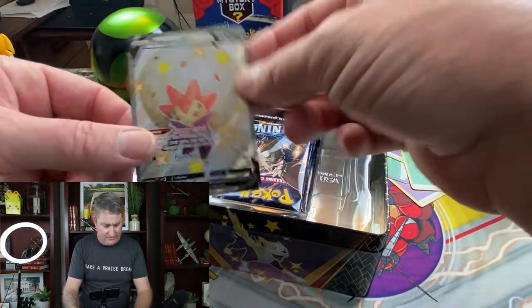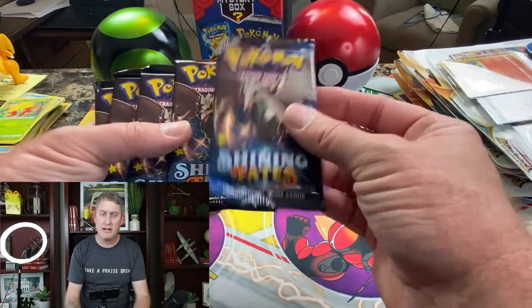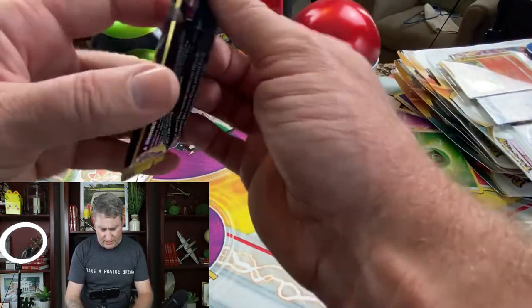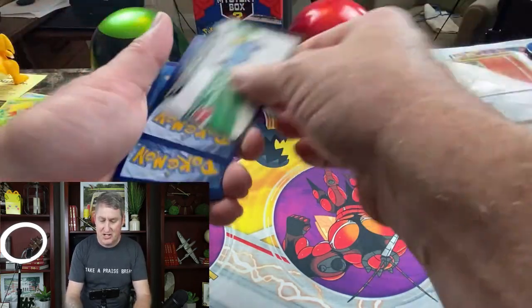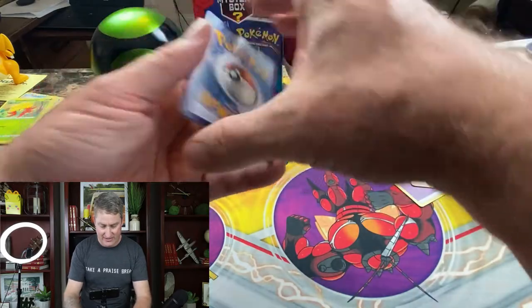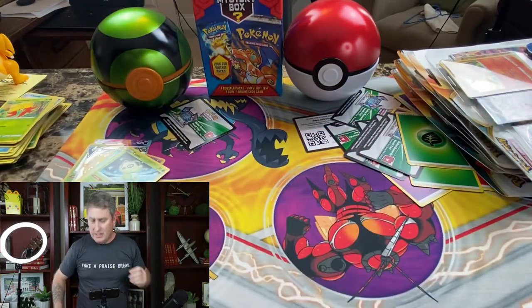Going ahead and getting that Gossifleur out of there. I like these pack arts — look at these Shiny Fates pack arts. There's a lot of the same pack arts in there; this is unusually loose. Leaf Energy out, flip it around — we got Eldegoss, Dartrix, Luxio, Snom, Trapinch, Nickit, Weasel, Shinx, Reverse Chuddle, and into a Celebi. I do like a Celebi — you guys like Celebi? Tell me, comment.